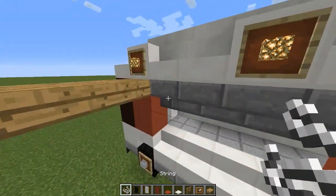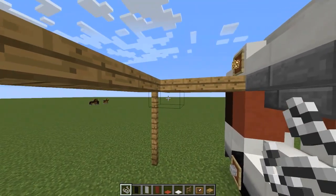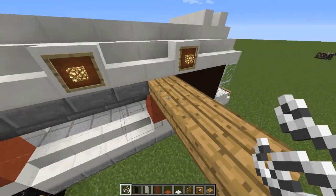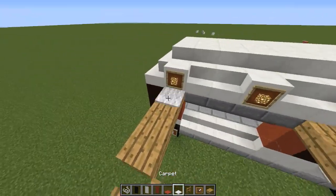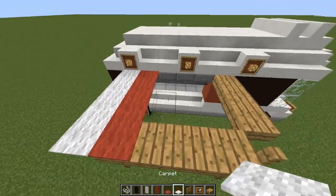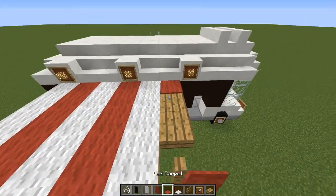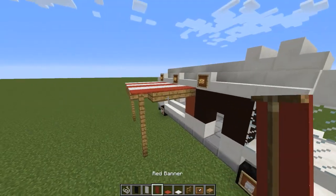For the string, it goes in the middle just like that. Now put our carpet on — going to do some stripes right here. There we go, like that, and like that, and like that.